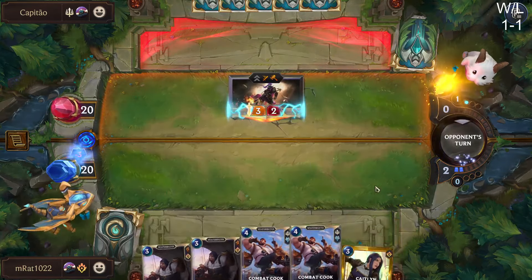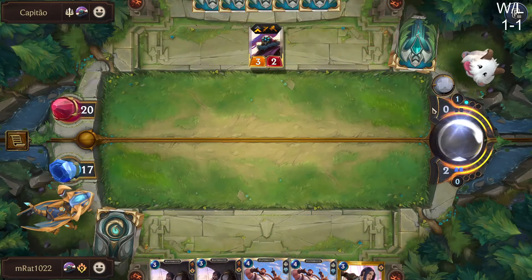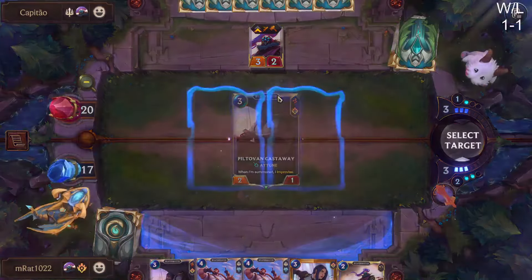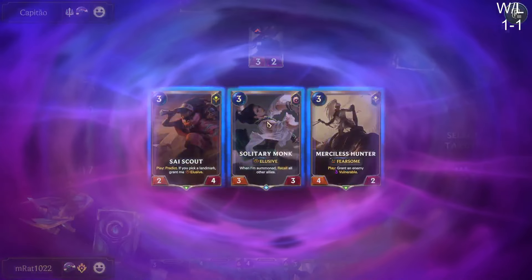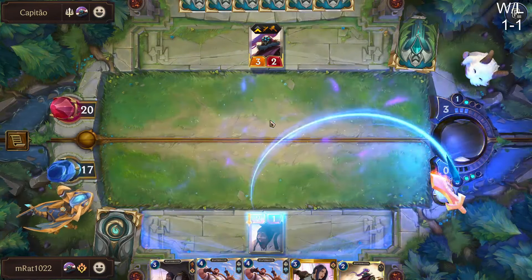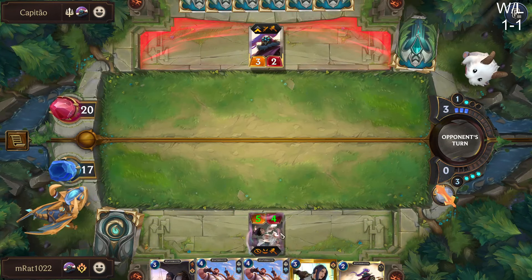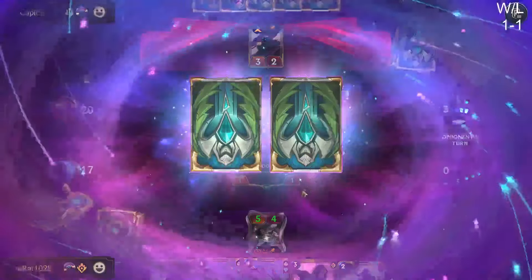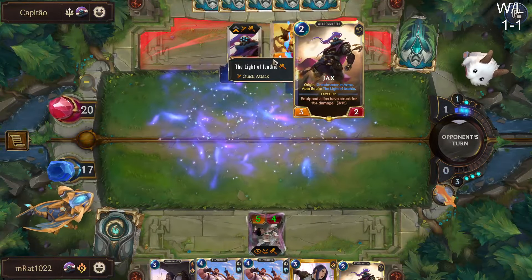I think I'll just play our Piltover Castaway next turn. I'm terrified of running Caitlyn into a Sharp Sight. That's actually really good. A 5-4 Elusive on turn three with Fearsome — just in case they have Sharp Sight on a small unit. That's pretty good. It can also block Jax next turn — obviously you have to be wary of some spells.